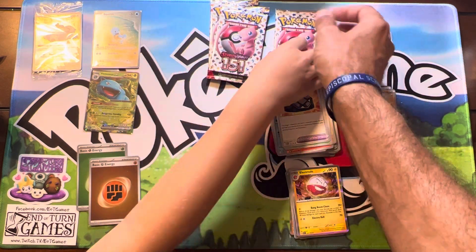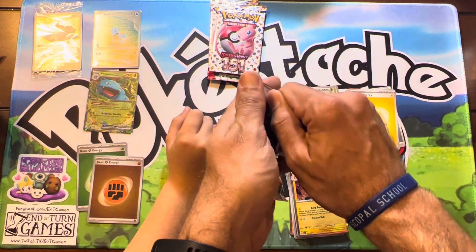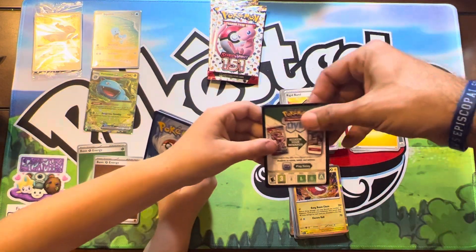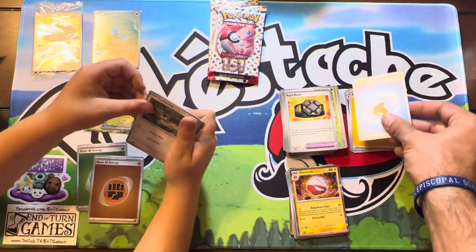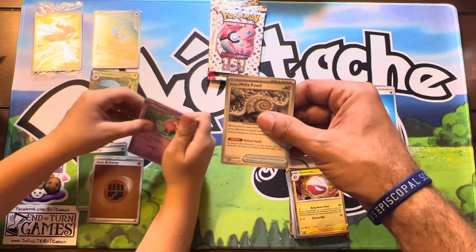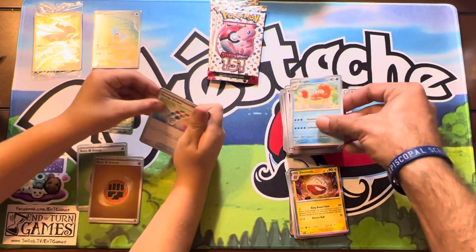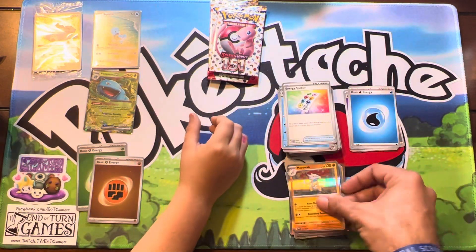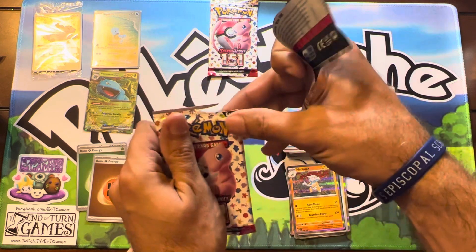Seventh pack: lightning and water energy, Far-fetched, Shellder, Antique Helix Fossil, Slowpoke, Clabber, Kingler, energy sticker, Nidoqueen, Tauros, and a Marowak. We got two packs left — we might have another hit. Another Secret Rare would be cool. I think a Blastoise would be crazy, or any Full Art like the Squirtle we got would be cool too.